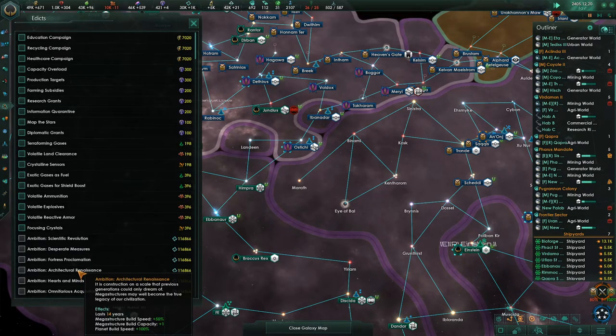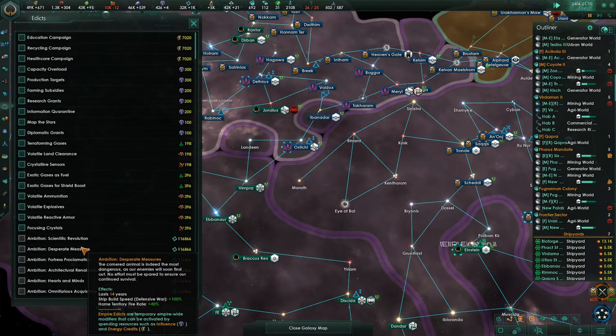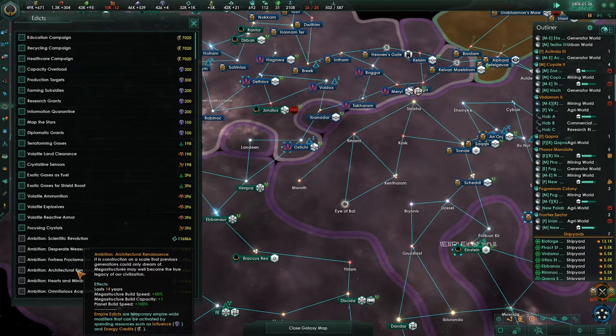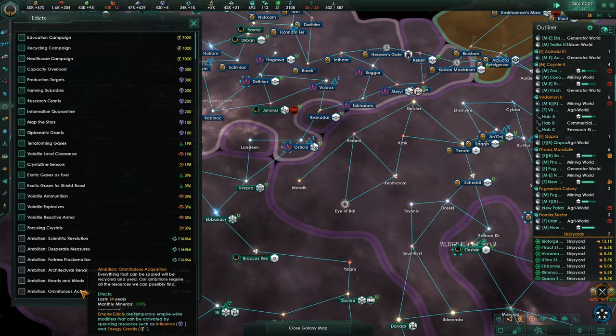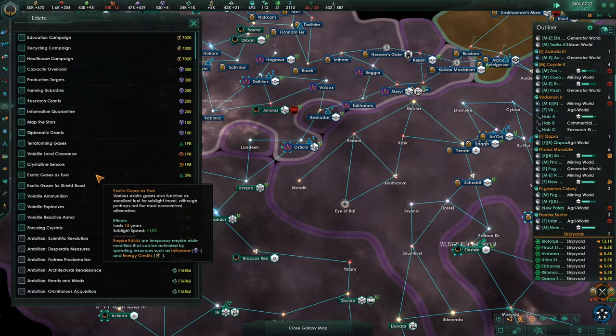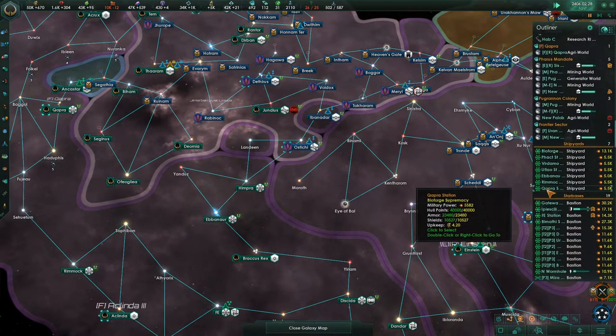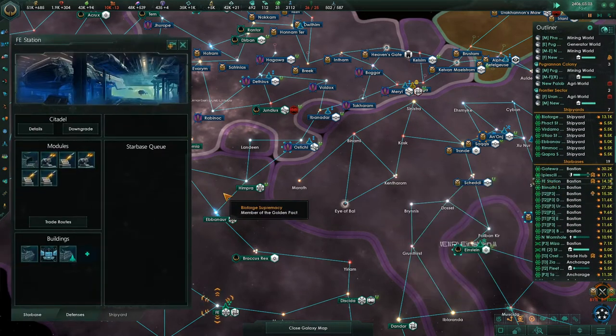Look at all that — you can bank all this unity and then start using these hearts and minds edicts. Governing ethics attraction, architectural renaissance. Megastructure build speed — ooh. Megastructure build capacity too — ooh, I definitely want to use that. Ship build speed, defensive war — home territory fire rate plus 40%, that's awesome. Omnifarious acquisition — monthly minerals. Some of these are really, really nice.